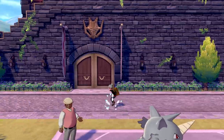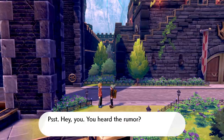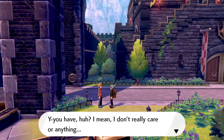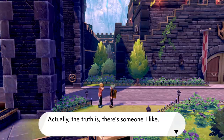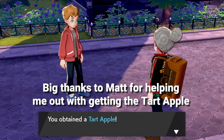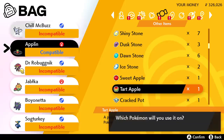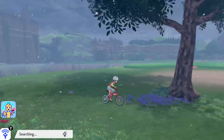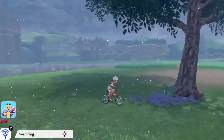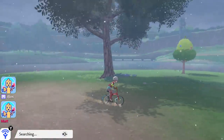Once you reach the town of Hammerlocke, travel west past the Pokémon Center until you see a particular chap — talk to him and he'll ask whether he can take your Applin. Do not worry, it is not permanent and you will get the Applin back. Once the cutscene is finished, if you're playing Sword he'll give you a Tart Apple, and if you're playing Shield he'll give you a Sweet Apple. Using a Tart Apple on your Applin gives you a Flapple; using a Sweet Apple gives you an Appletun. You can also find your version's specific apple in the Wild Area if you're very lucky, but unfortunately you can't get the Sweet Apple in Sword or the Tart Apple in Shield — so you'll have to get trading.